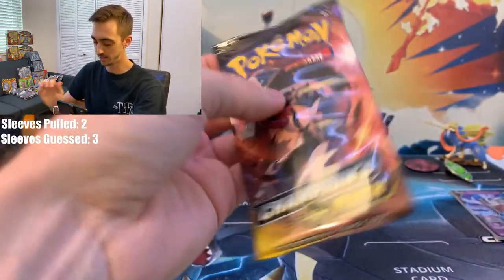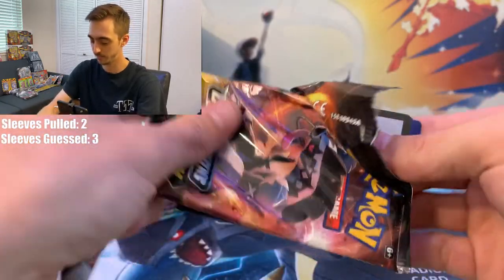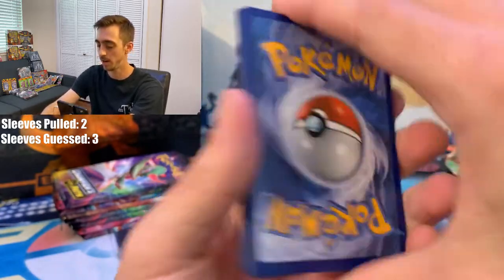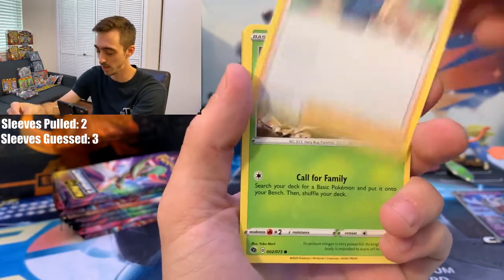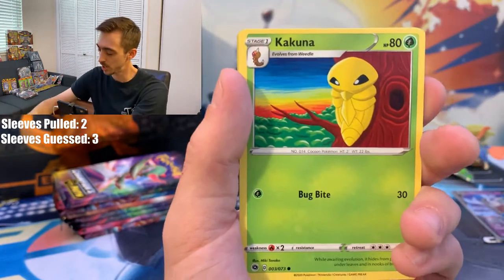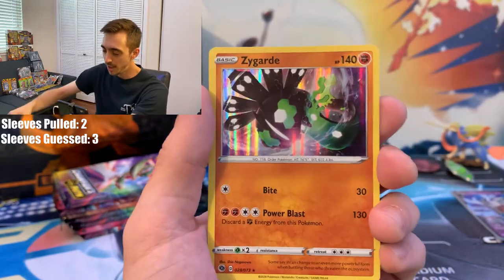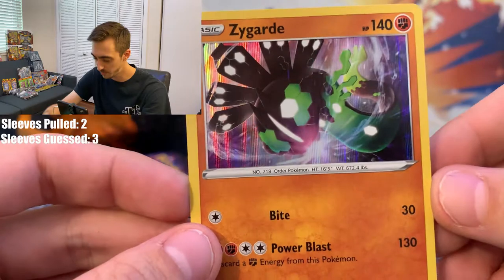Nervous opening Champion's Path. Code card, four from the back — Fire Energy! Is this the sign that we need? Beedrill, Hop, Weedle again, Inkay, Trubbish, Kakuna. And our Reverse Holo — oh! Reverse Holo Grass Energy — Leaf Energy! That's awesome, I don't have any Reverse Holo energy cards like that. Pack two's rare is a Zygarde Holo — that's a cool one.